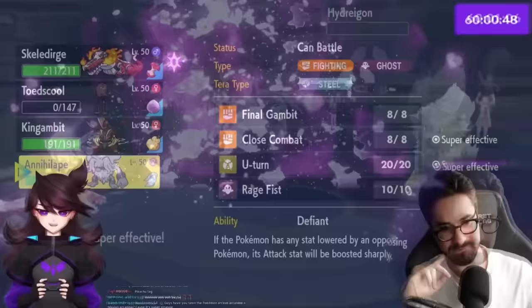Jaden's Skeledurge faces Scizor. An important note: Skeledurge ignores the opponent's stat drops, so be aware that it may not benefit when they drop themselves. The recommendation is to protect, but a misjudgment leads to Skeledurge going down — Torch Song couldn't finish the job in time. Jaden takes the loss. The main takeaway from this first game is to be really careful when Terastalizating too early. Losing the first game isn't ideal, but it was Jaden's first game ever with the team, and there's a lot to learn from it.